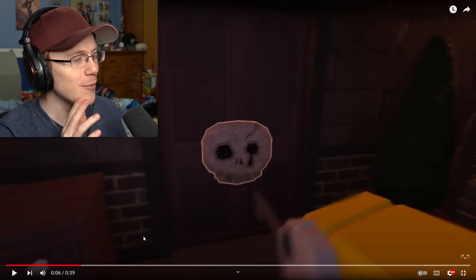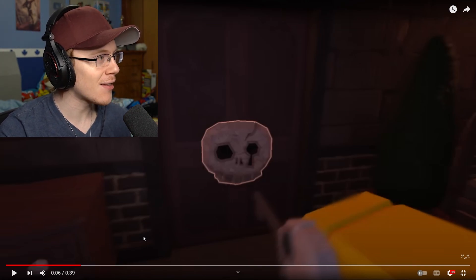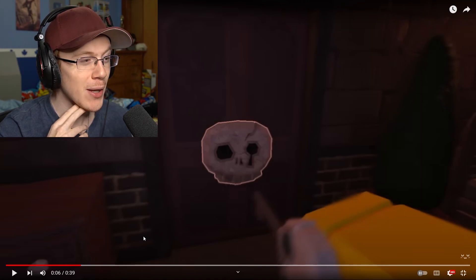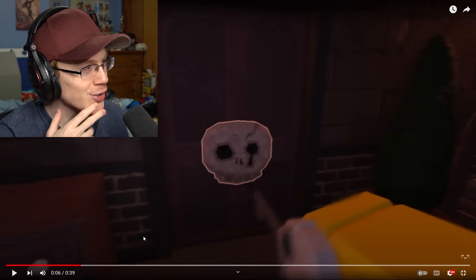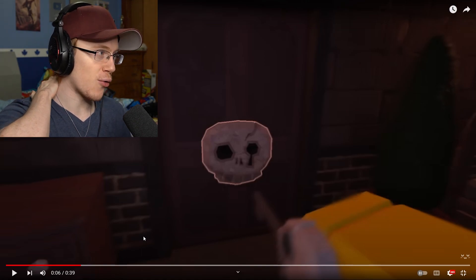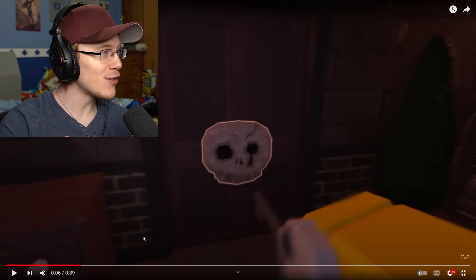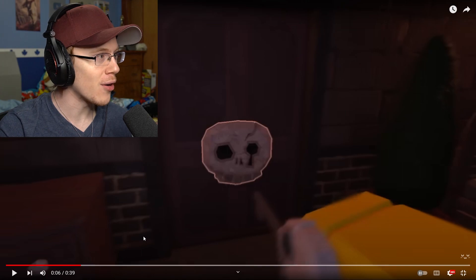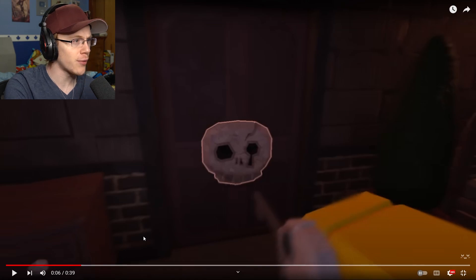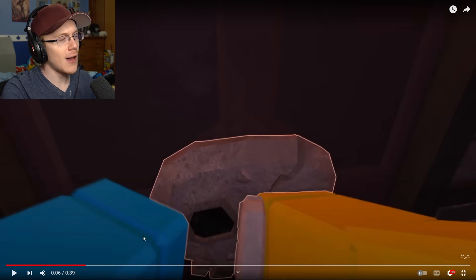I'm glad I noticed that, because on my first viewing I didn't even catch it. I wonder if this is going to be like some sort of challenge door, an easter egg, a secret, or maybe it leads to a new area. This could even be what leads to where you get the cross — like some sort of closet or something. They don't show us what's behind the door in the trailer — we unlock it and that's it. That's actually really interesting.